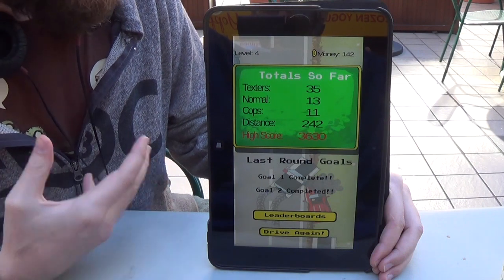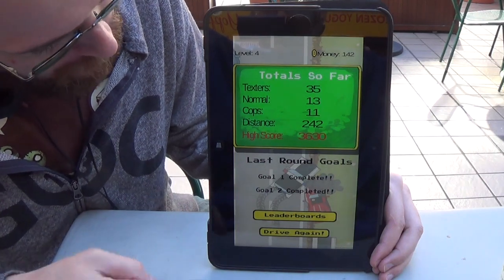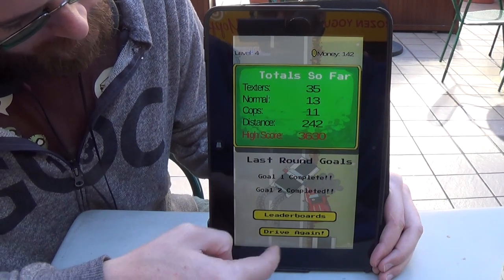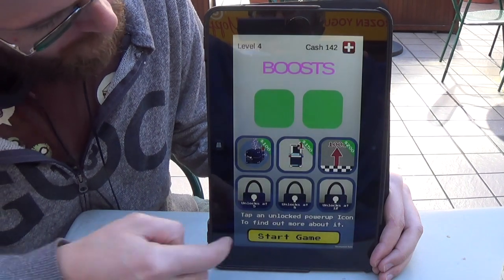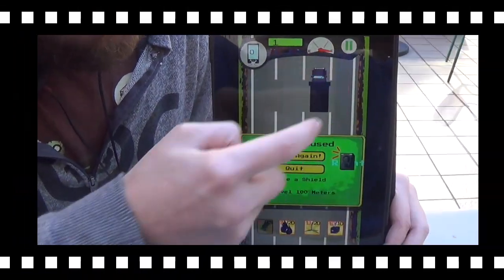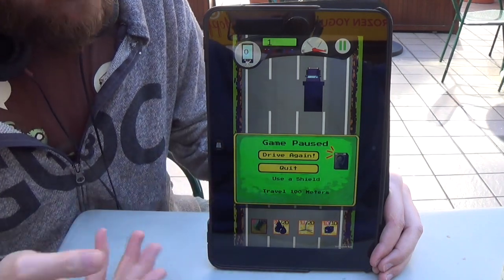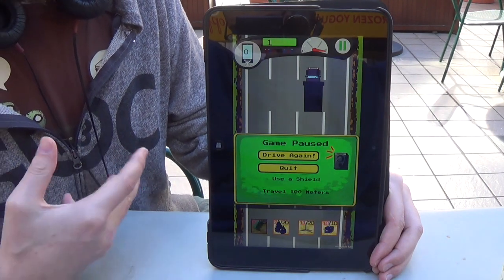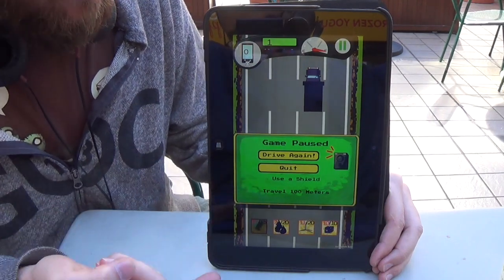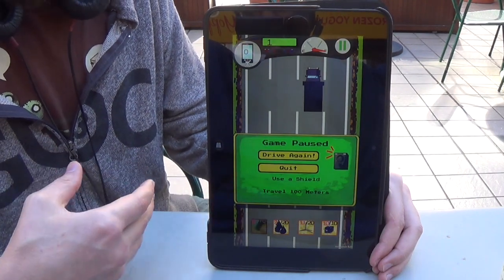So what you want to do is hit these texters to collect money and then use those funds to get power-ups. This screen also tells me that I completed my goals, which I'll show you again in the pause menu. As you complete goals, this is what allows you to level up. As we go through the game we get these quests or goals, and these allow you to level up, unlock more power-ups, get more achievements, and get rewards for completing them.